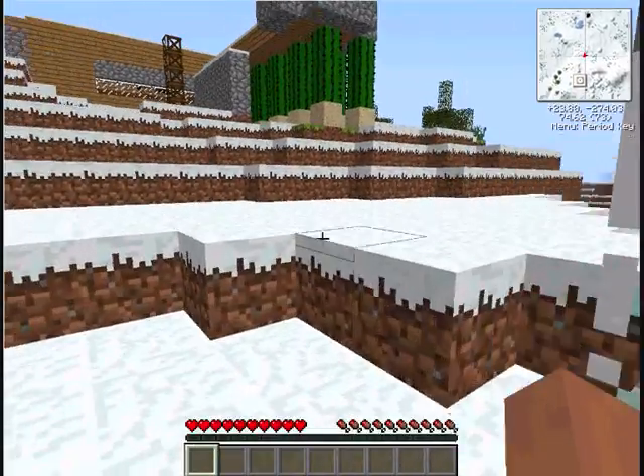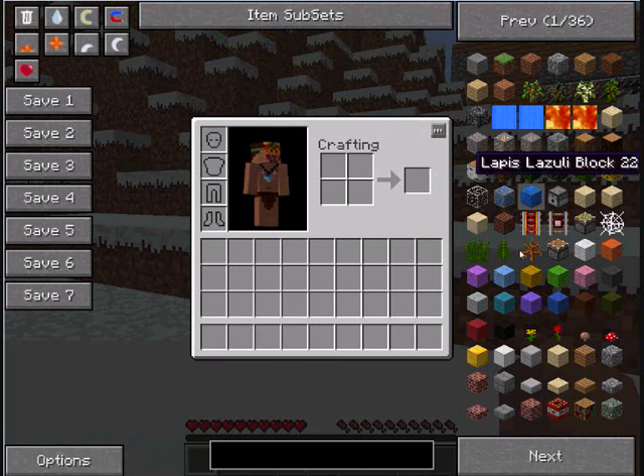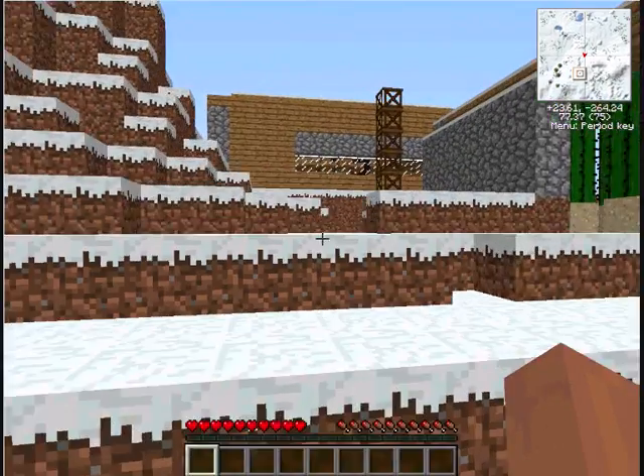We won't focus too much on this because I just wanted to make the shell so we can actually install the pipes and everything in the next episode. I also realise why my Ertium items are bugging out — when I press the maximise button on the window it disappears. Very weird.